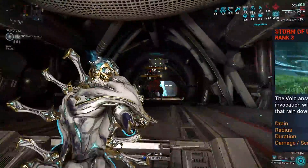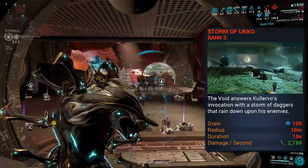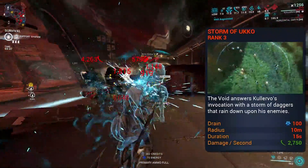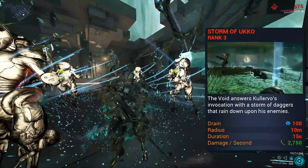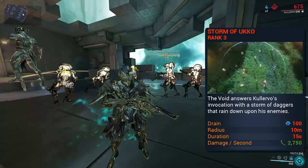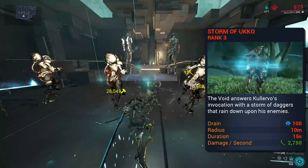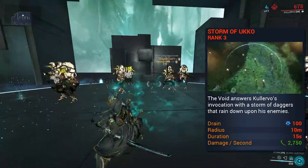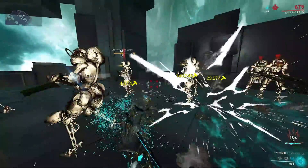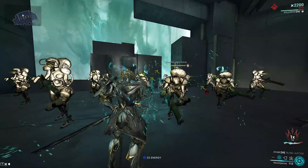His fourth ability, Storm of Ucko — besides having the name of that one capture mission we've all run to death — is not bad actually, but not good enough to warrant keeping over a subsume. Casting has Calervo pause before launching an array of daggers into the air, creating a 10-meter radius around him, dropping daggers from the sky that deal slash damage with a guaranteed slash proc and a chance to stagger enemies. This ability does contribute to his combo counter very quickly, but he already has such high heavy attack efficiency that its use falls off when really diving into his kit.